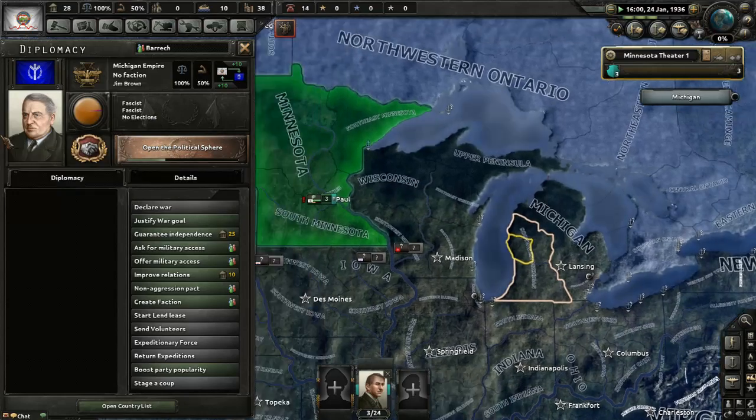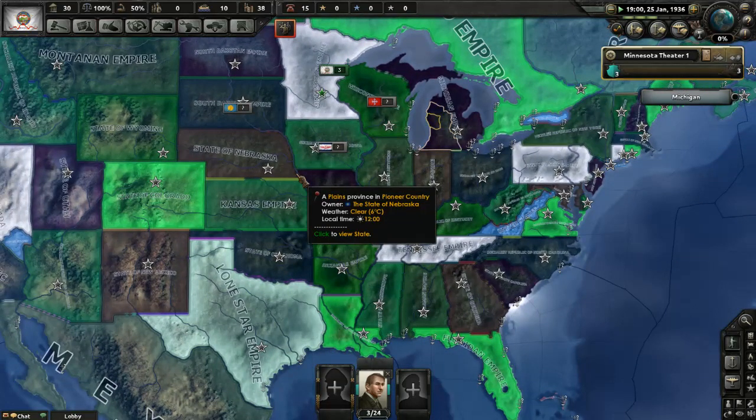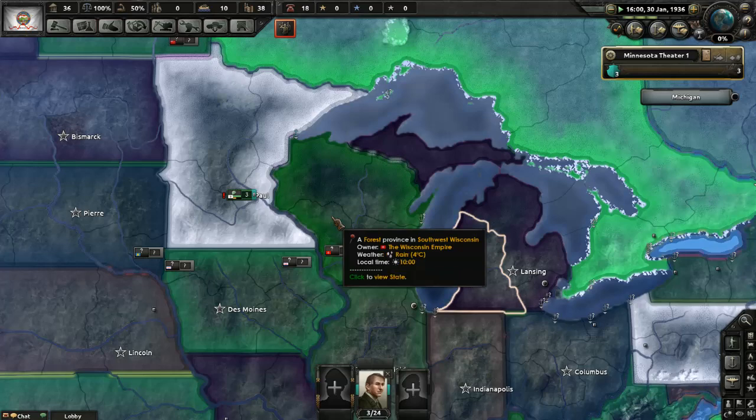The Michigan Empire — look at that. It'll be interesting to see what the first war is; I'm going to bet it's New York versus Connecticut. Wisconsin went fascist, Iowa went socialist, South Dakota went fascist, North Dakota went fascist. Communist Indiana, fascist Ohio's communist. Ontario went fascist — good.